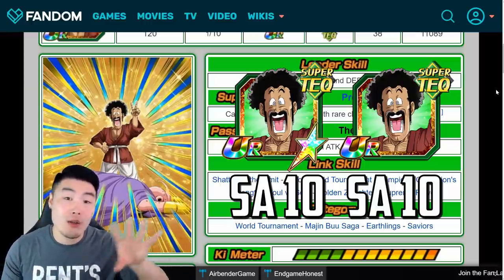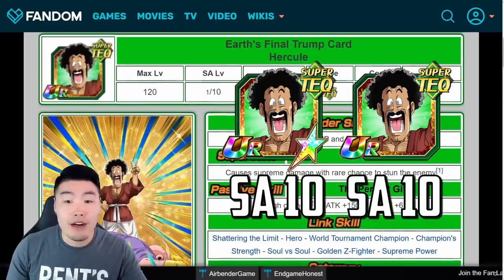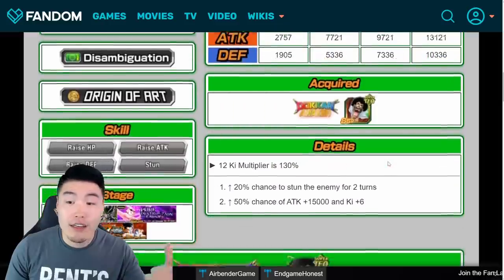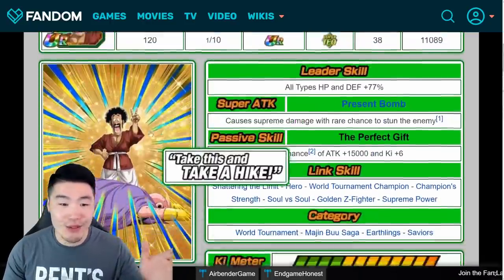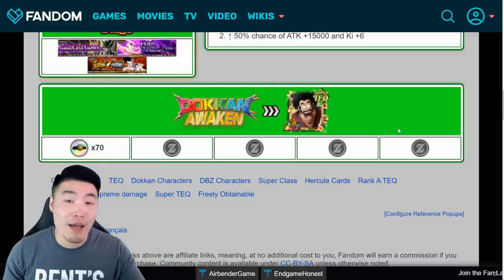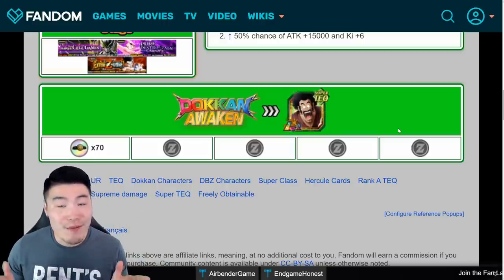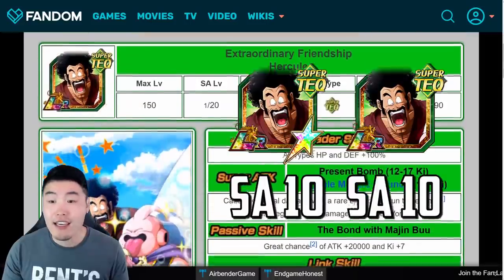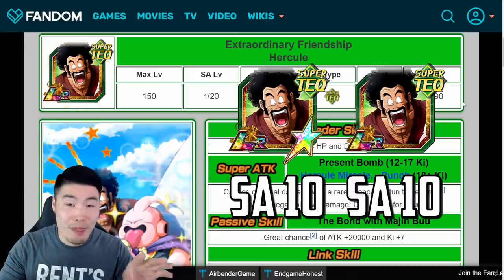One of them with all paths open — you can also feed in the orbs at this point if you want to rainbow him — and from there get them to level 120 to be finally Dokkan Awakened to LR Hercule. Now to awaken this Hercule to LR status it's going to cost 70 medals each. That's 140 medals for both of them. So that's 240 medals in total spent for this entire process. Both of them are now LR status, and once again one of them is rainbowed at Super Attack 10, and the other one has no paths open at Super Attack 10.